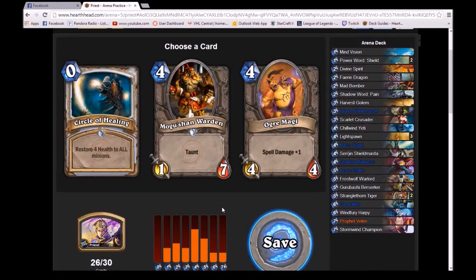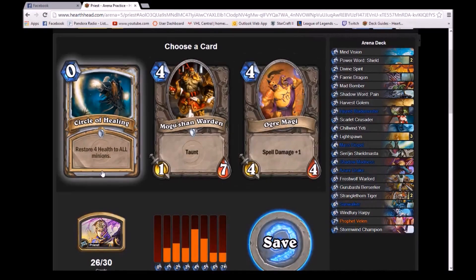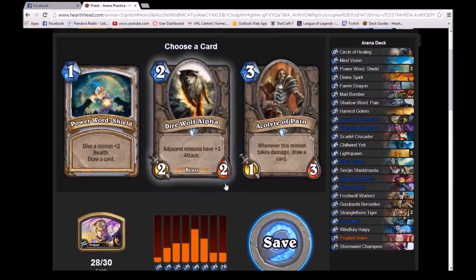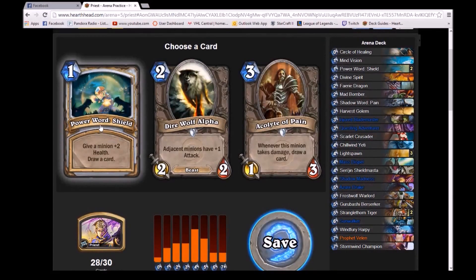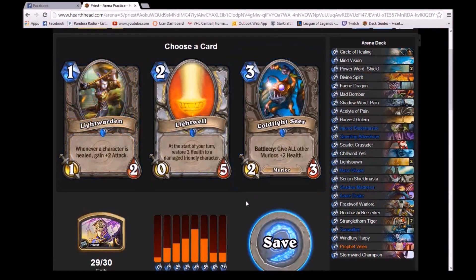And then Synergy — that's the last thing I wanted to talk about. Synergy is super, super important; you want all of your cards to play well with each other. You don't want a ton of spell damage when you're never going to deal damage to anybody. That's why Mage is really good — there's not really very much Synergy that you need to have. Of course there's Synergy, but you can always build a good Mage deck without a ton of Synergy.